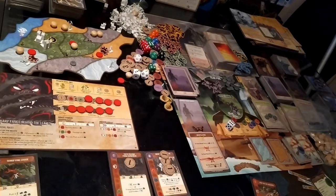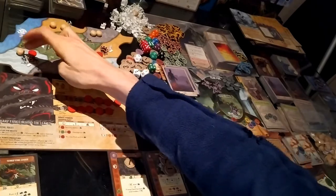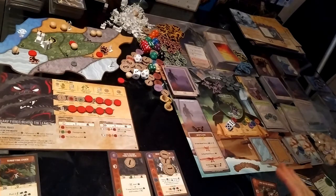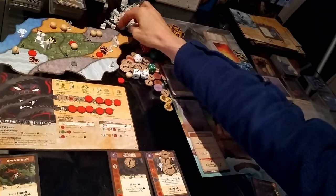Moving on to ravaging in the wetlands: nothing there, the dahan get injured, retaliate and take it out — end of the ravage step. Moving to the build: we're building in sands, so this gets a city and this gets a town.